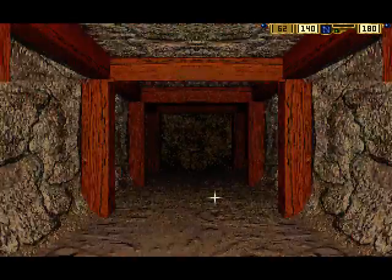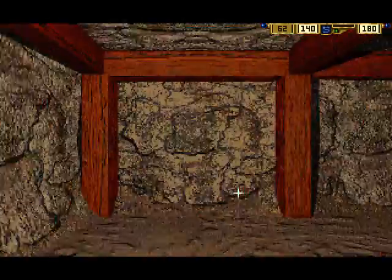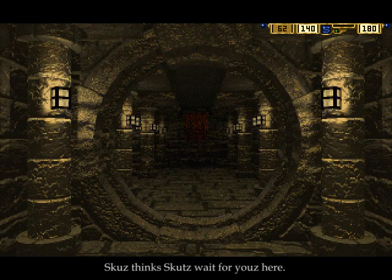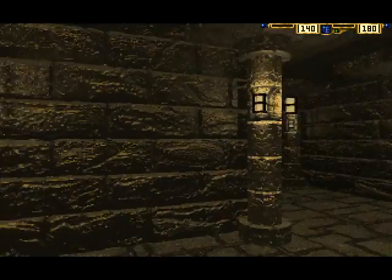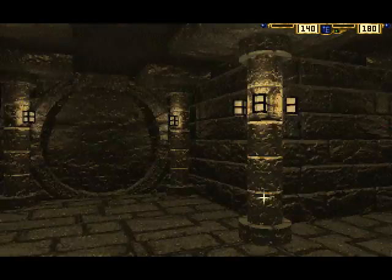And here we are back on the first level of the feeding grounds. Let's head into the dwarven fortress and give those pieces of dwarven manufacture to Domber. Scuzz wouldn't really fit in with the dwarves, so: 'Scuzz wait for you here.' Okay, Scuzz — stay here and we'll be right back after we take care of a little business. Scuzz stays and waits in the corridor.